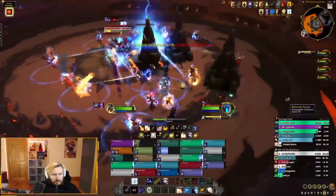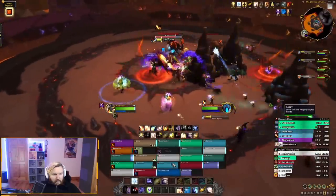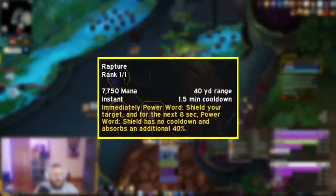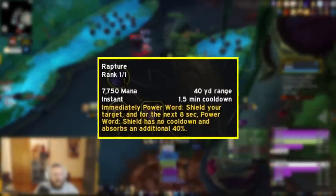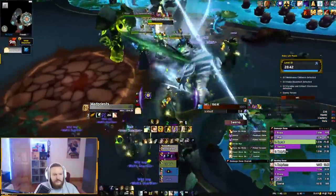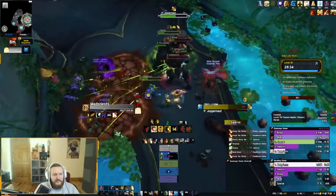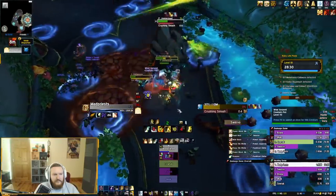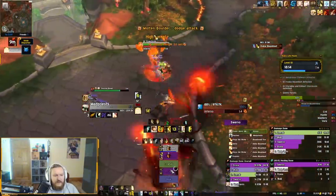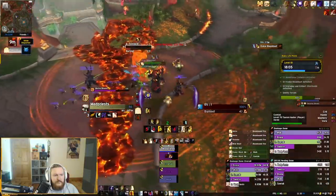If a Resto Druid messes up a ramp, their HoTs are still doing some healing. If you mess up your ramp as a Discipline Priest, your Atonements are not doing any healing if you don't combine it with a good DPS rotation. You can make it easier by properly applying Rapture ramps with shields on many players, which means you'll be the first healer to absorb incoming damage and inflate your HPS. But overall, Discipline Priest has many shorter cooldowns to micromanage, which can feel overwhelming for newcomers. That said, I'd actually place Discipline Priest in an easier tier for mythic plus, since the ramp requirement is less strict there, though affixes like Grievous can still cause problems.